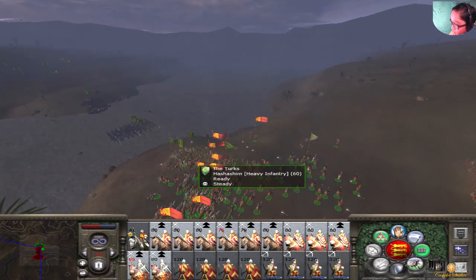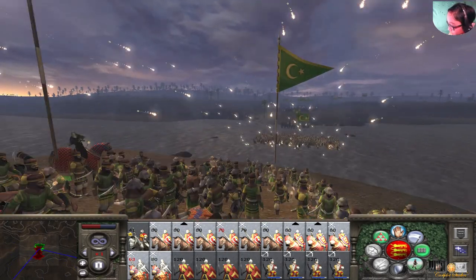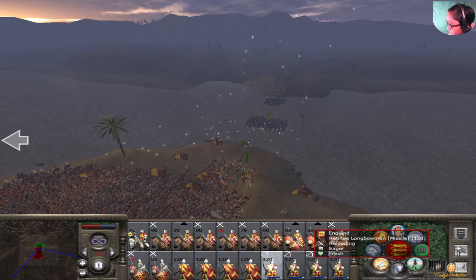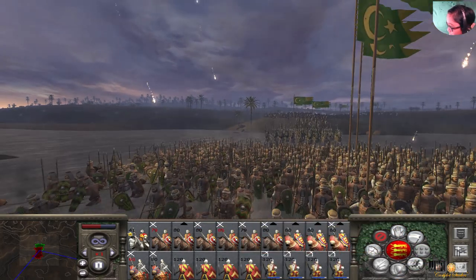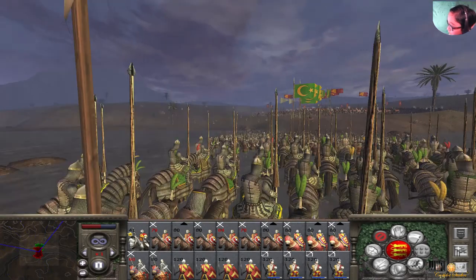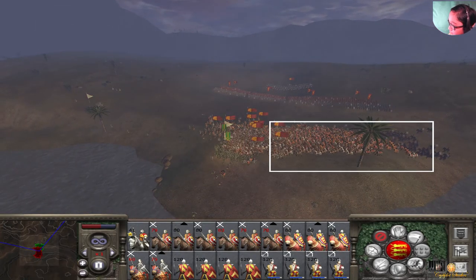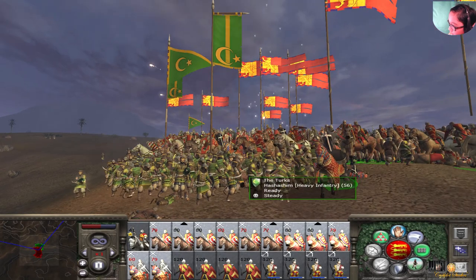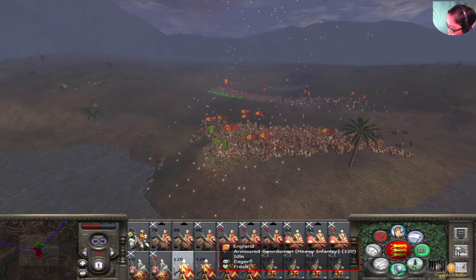I want to direct my retinue longbowmen — looks like they're engaging the Saracen militia. Some cavalry is starting with the bodyguard, which is risky since he could die. They're getting pushed back — I should get my armored swordsman into the fight.